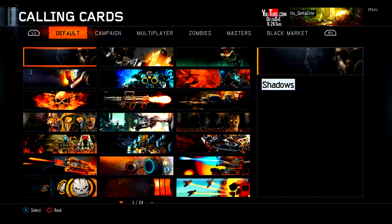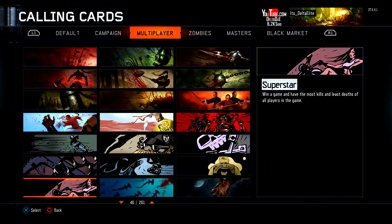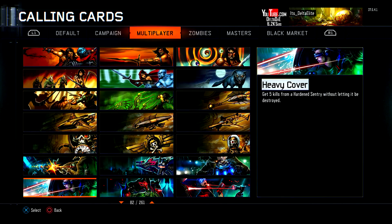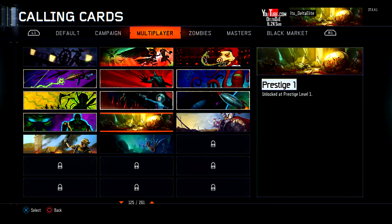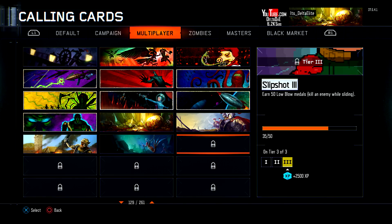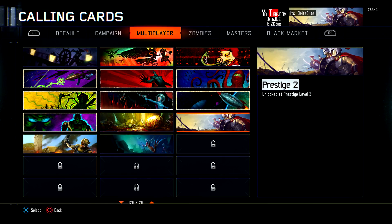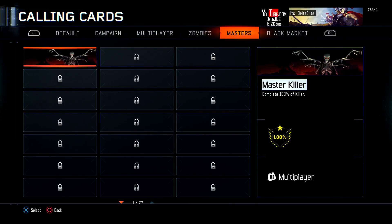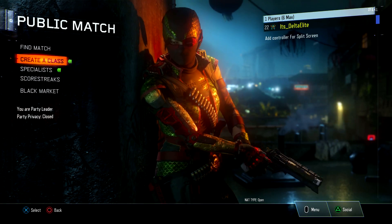What you want to do is go to multiplayer, go all the way to the bottom right here and there should be - however many calling cards you had - all the way to the bottom, your last ones right here. Now we have all our calling cards for prestiges. They fixed that, which is really really awesome.